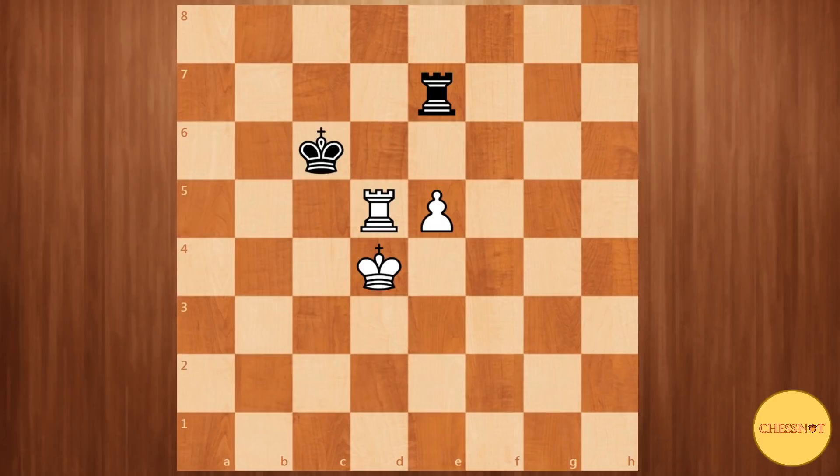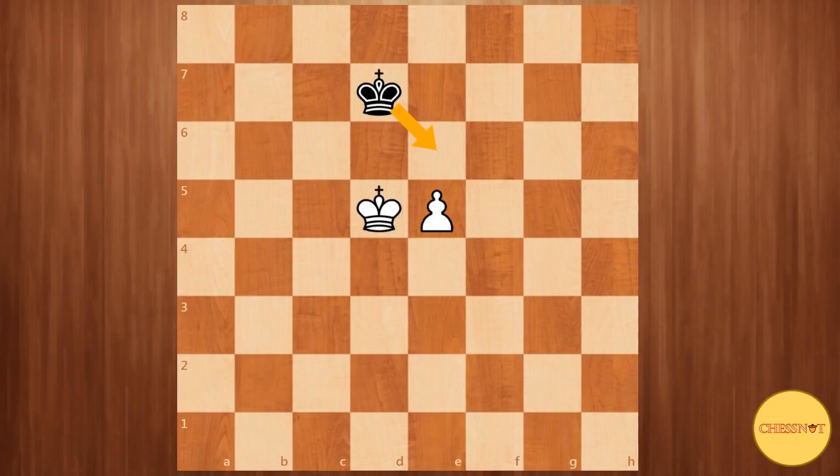Basically black should be fine if he follows the basic principles in the Philidor position and the Philidor position gone wrong. We will only be looking at e5, rook d7 which forces a trade. The trade ends favorably for black because after king takes d7, king d5, black is controlling the squares in front of the pawn. So the game is drawn.